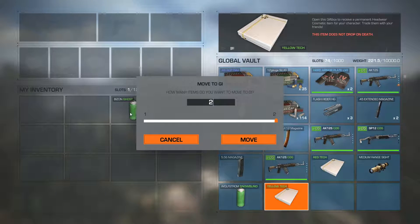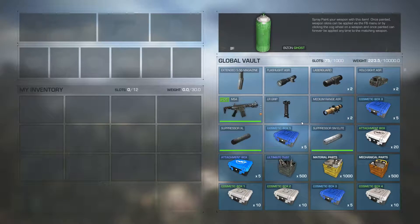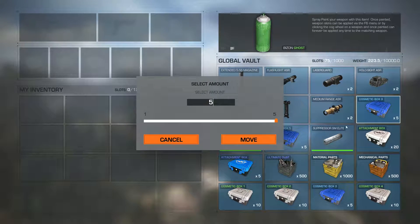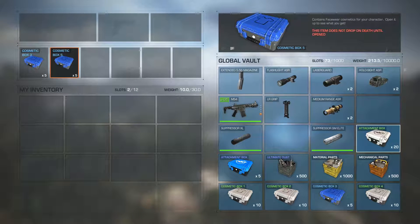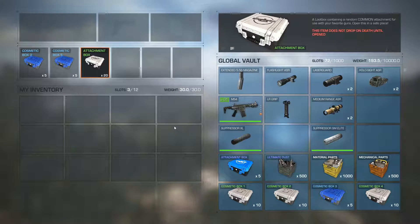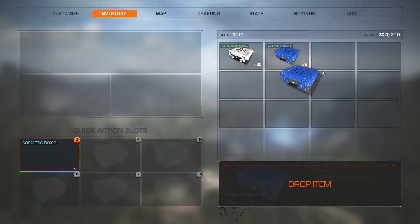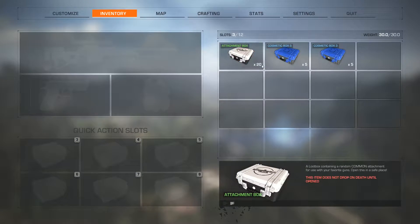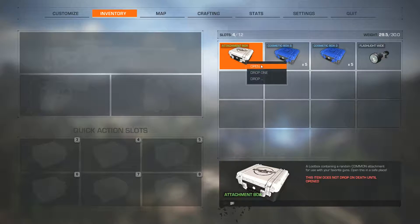We're getting there guys - because we're opening so many crates we're actually getting to the point of getting double-ups now. Oh my god, attachment box 20 - you serious? Is that going to come across? Then again, it's not really that exciting because you only need to get shot by one dude and then... oh look at the flashlight on that thing, damn.